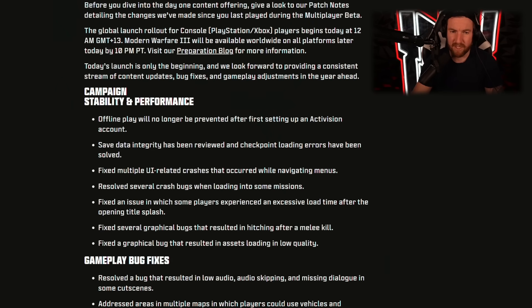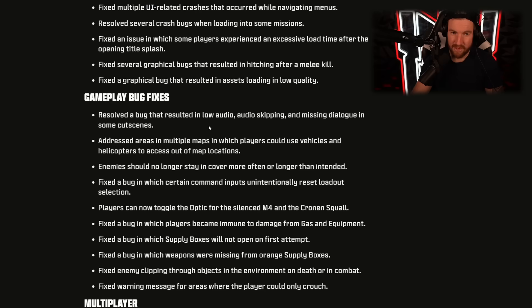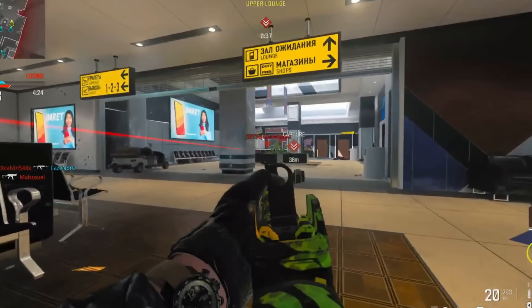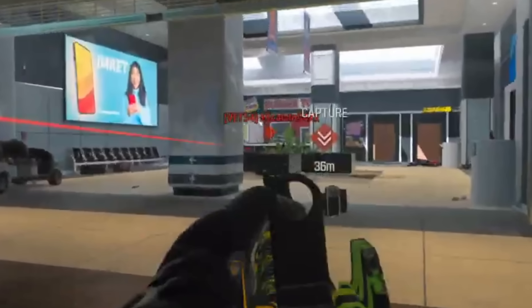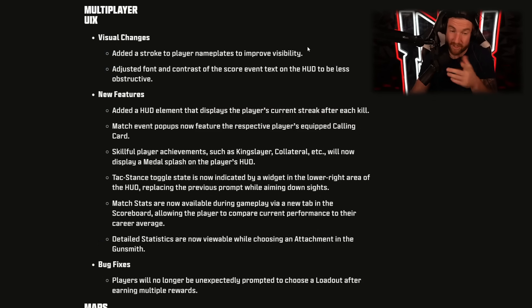As far as campaign stability and performance, all of this is campaign stuff, so none of these matter too much, but they fixed a bunch of bugs and gameplay bugs with campaign. For multiplayer visual changes, they added a stroke to player nameplates to improve visibility — essentially a black border around the outside to make it pop a little bit more. It's still difficult to see players in dark corners, but it's an improvement. They also adjusted font and contrast of the score event text on the HUD to be less obstructive.